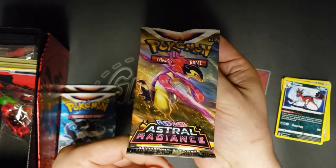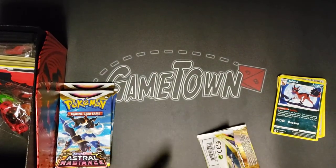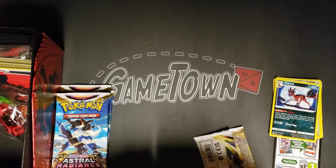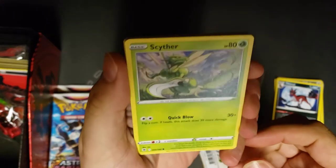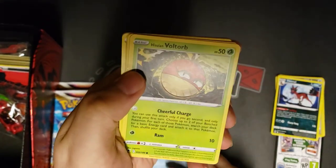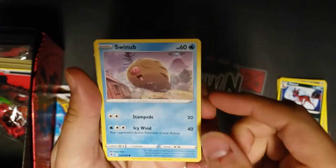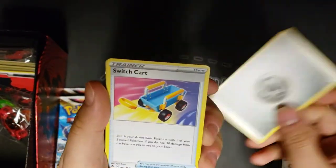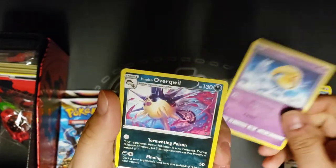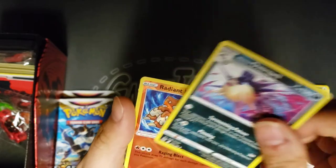We've got the new Hisuian Typhlosion form, Hisuian Basculin, Hisuian Voltorb, Glameow, Swinub, steel energy, another switch card, and Uxie.